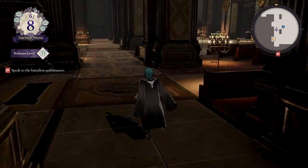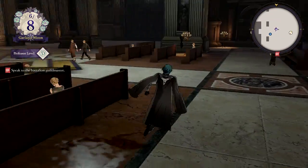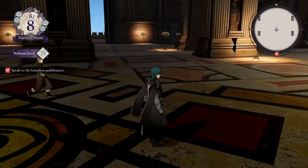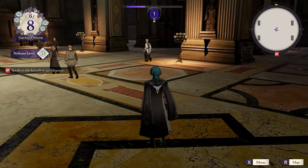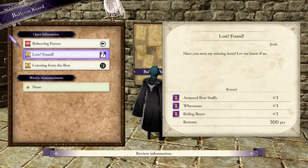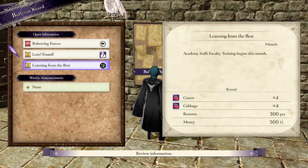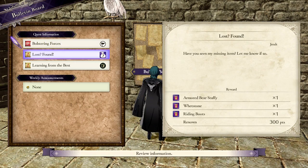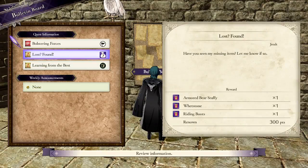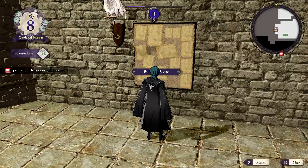I feel like there was another quest I had to do, other than that main one. Faculty training begins this month. There's someone's missing item — that's Geralt. She's on the bridge — it's the only place I haven't gone.